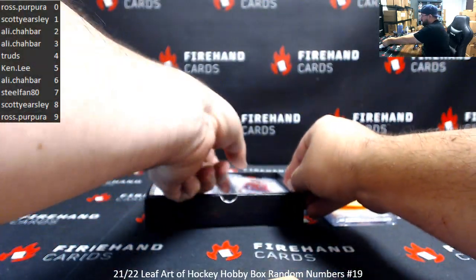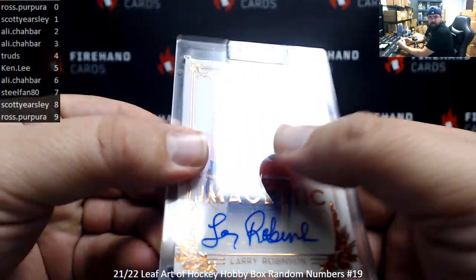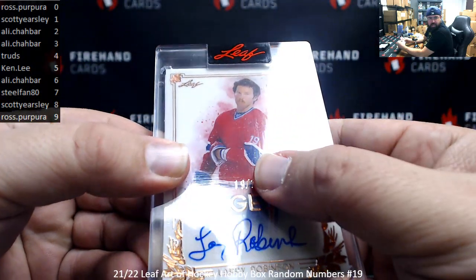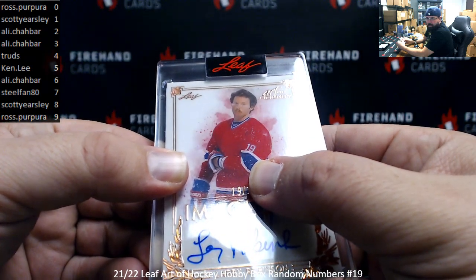Next up is Imajestic, 19 to 25, Larry Robinson — trying to show off the nine here. That is his jersey number, by the way. A little jersey number one and one there. Spot number nine goes to Ross Purpora.